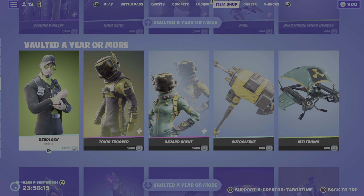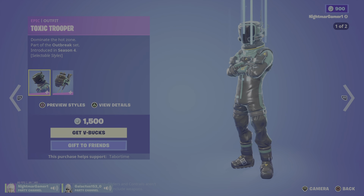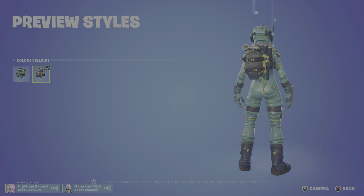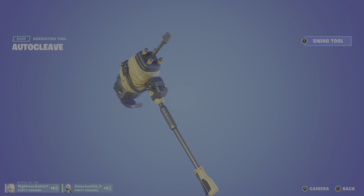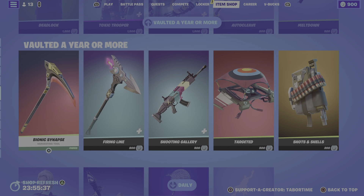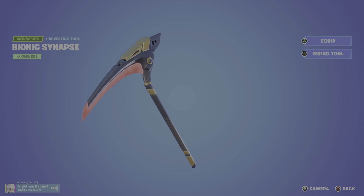Deadlock is back — I thought he came back once in a while. Toxic Trooper is back, I knew this one was a rare one. These are really good skins actually, with the back bling Path Agent. The Hazard Agent with back bling Contagion — she's cool. I actually really enjoy this set. Autocleave. I like Deadlock, he's okay, I might get him, I'm thinking about it. He's kind of underrated but he also looks really good. Autocleave pickaxe — I've heard about this pickaxe. It's part of the same set? Interesting. And then the Meltdown glider. Bionic Scythe — oh no, my rare pickaxe. I'm joking, it's fine.